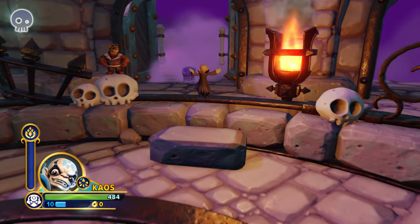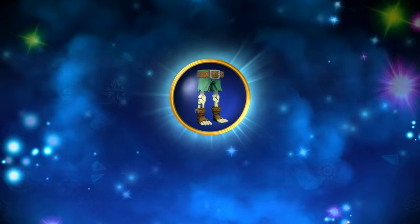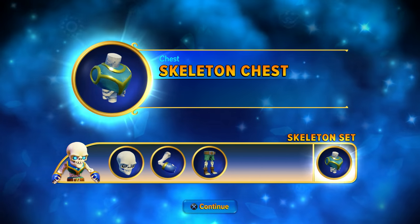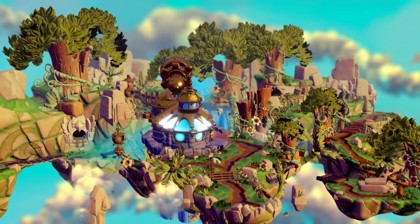We've got some Imaginite chests here. We got a common piece — new legs, skele legs — and we completed a set, which is awesome. We unlocked a chest piece for the skeleton set. We're going to hop over to the Griffin Park Observatory, which is one of our new Adventure Pack levels for Skylanders Imaginators.